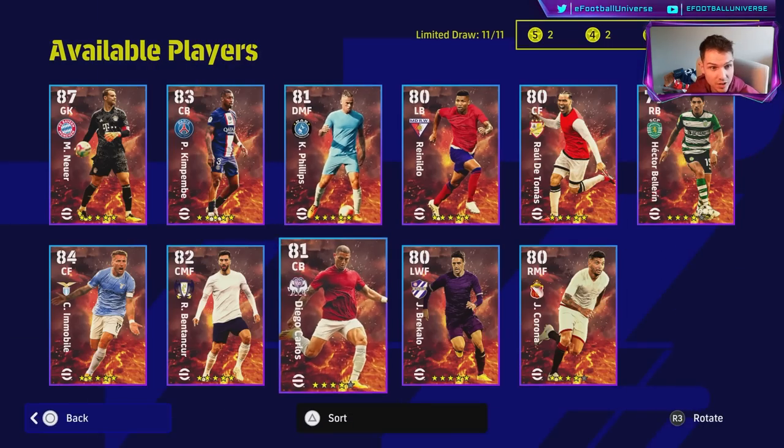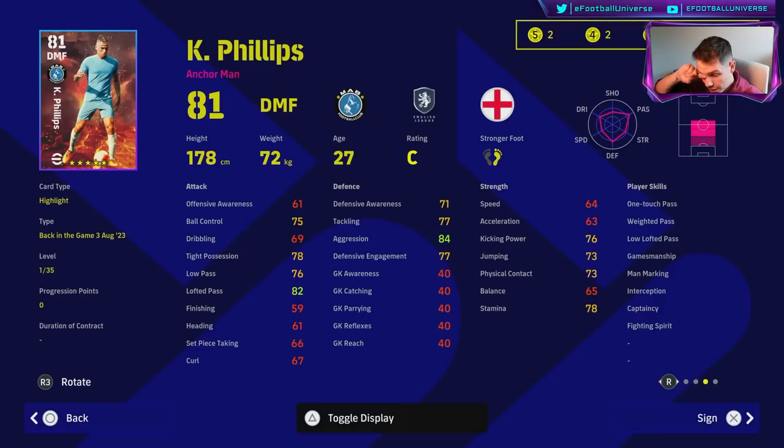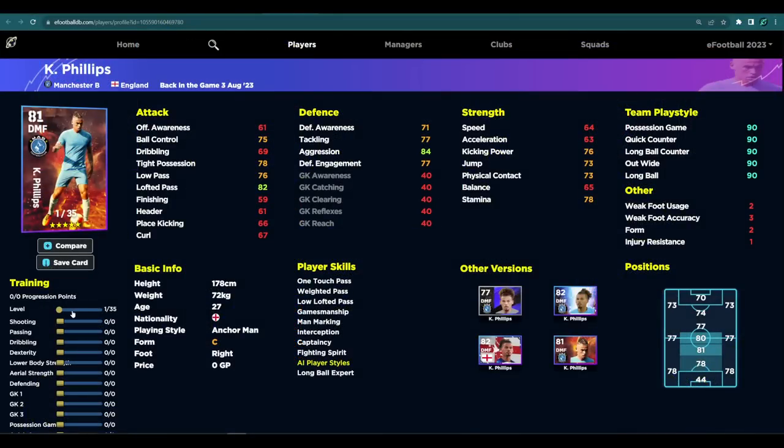Now onto Calvin Phillips as an anchorman. I know people will ask about him compared to Casemiro, Rodri, Fabinho, and Declan Rice in that destroyer/anchorman role. I wouldn't spin for Phillips unless you haven't found a DMF that's really worked for you. The best thing about him is his 35 levels, giving you lots of variety — you can max aggression to 99 with 92 tackle and 92 defensive engagement. You can still get 70 acceleration, 70 speed, 84 stamina, and pop four more into jump.